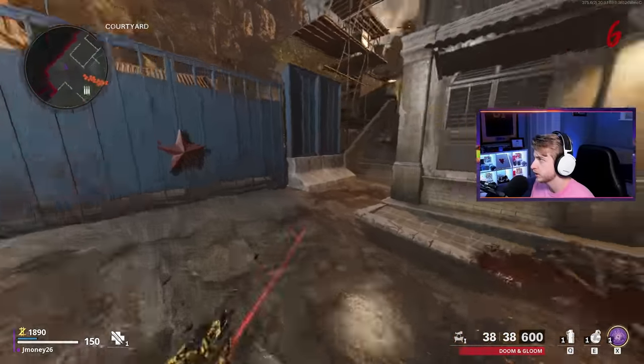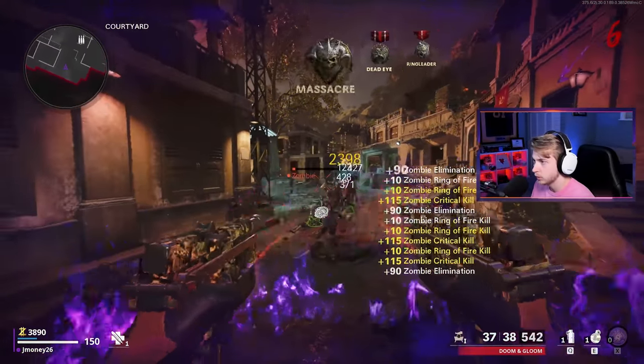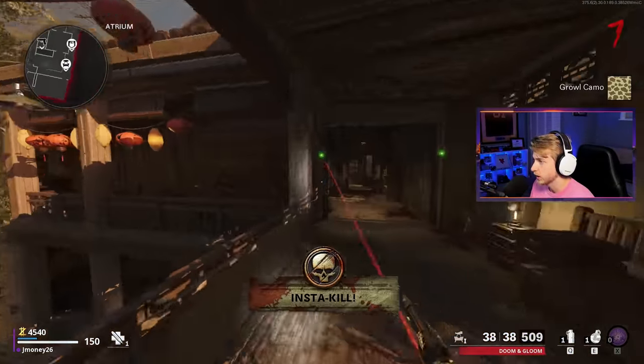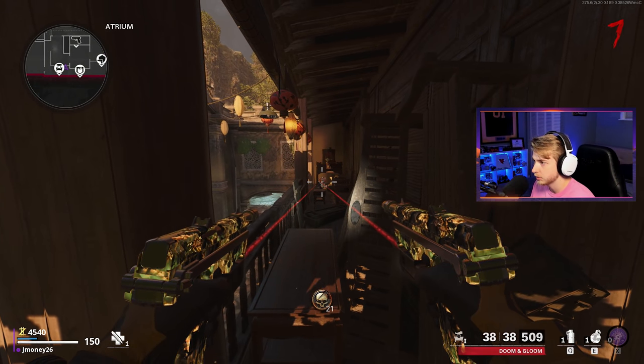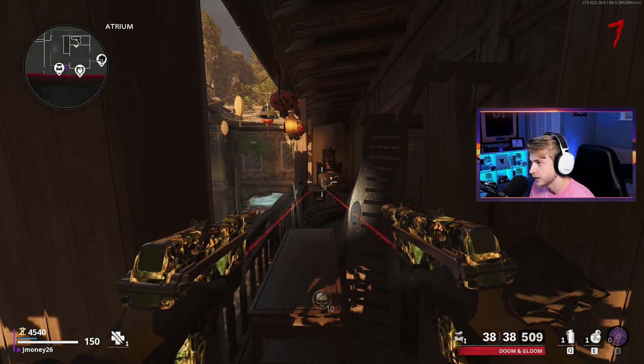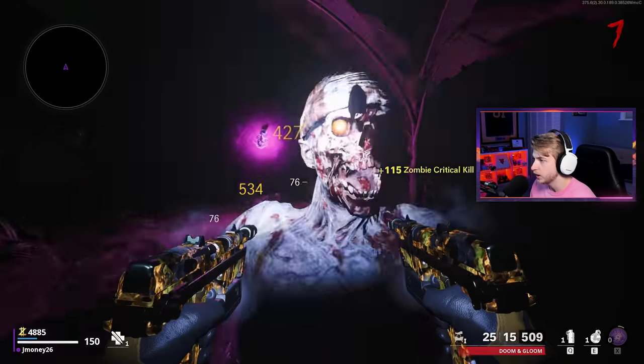We've got lots of zombies here — let's go ahead and train them up a bit. I want to see how fast we can wipe them out with a little ring of fire action. I think I have them all grouped together. Oh my, they literally just got evaporated — that's disgusting. Let's try to get the juggernaut Easter egg done really quick. Come here bunny, I want my free perk.